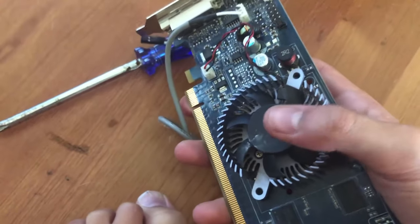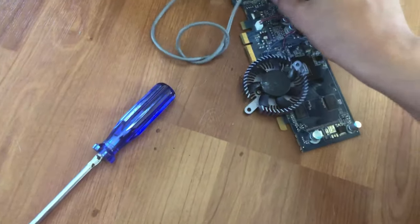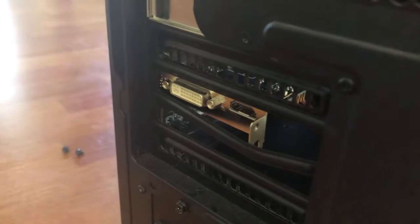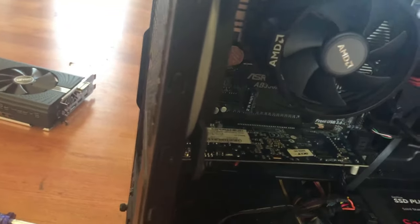I'm just gonna have to completely take the heatsink off because I have to put it in like this. All right, so I managed to get it in, but this is bending really bad. I'm scared that if I leave it in it'll stay bent — I mean, I'm fine with it being bent and bending it back, but if it doesn't bend back, that's a problem. All right, it does bend back — I just tested it. So I think we are ready to benchmark this, well, first see if it even works. It might be way too old.